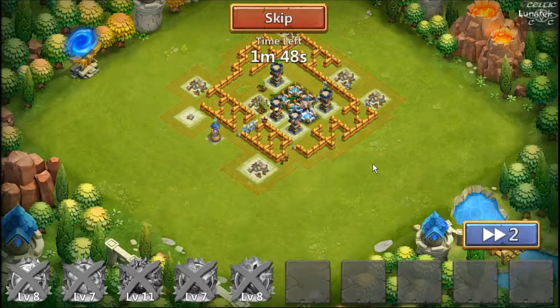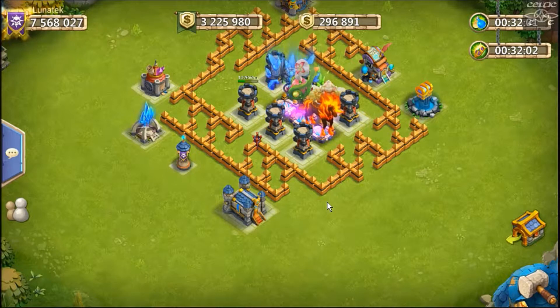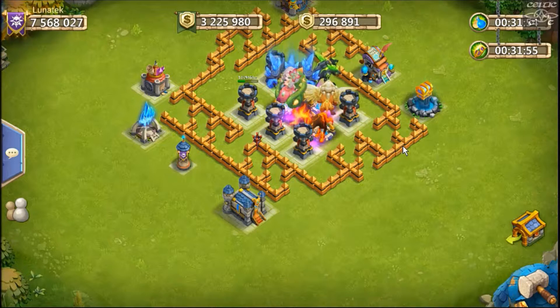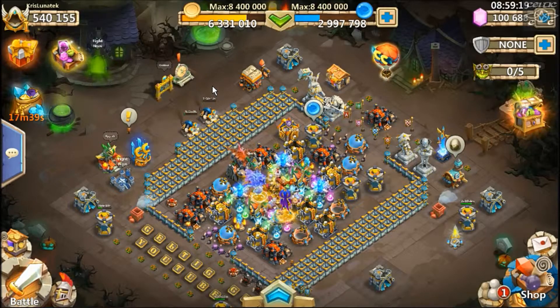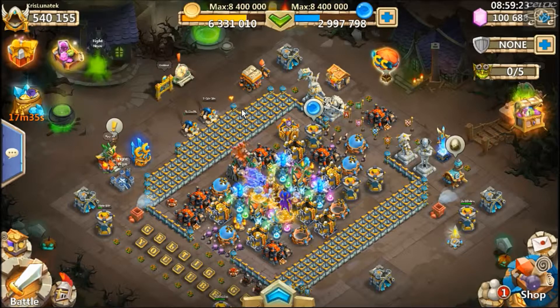Hopefully that shows you how the maze design helps with setups where you've got weak sentinels and your arrow towers aren't quite up to scratch yet. It just kind of slows everything down, makes them run through a maze — they're spending more time walking and taking damage than attacking. I just think this is an old-school base design working on the principle of having weak heroes to clear these waves and utilizing the walls to the best of the base's ability.